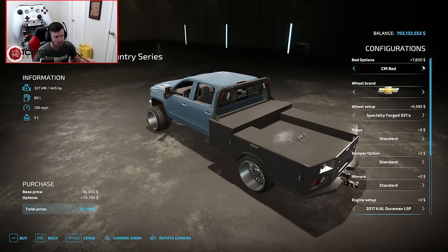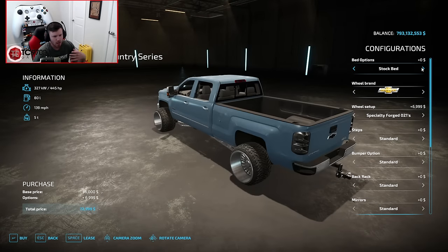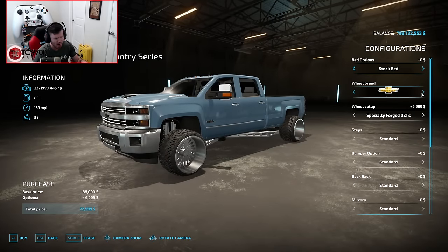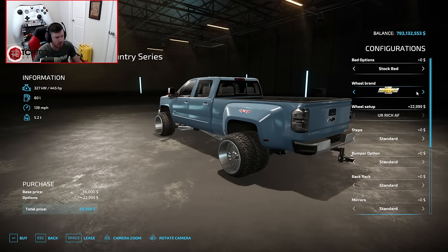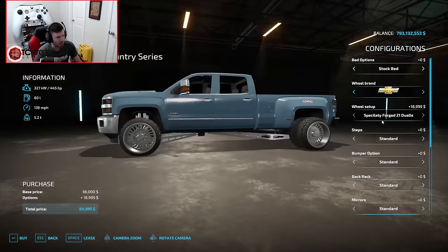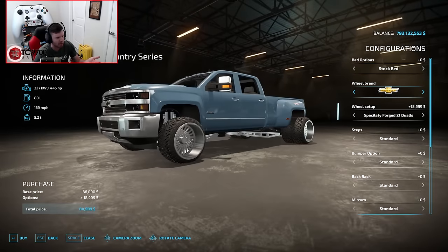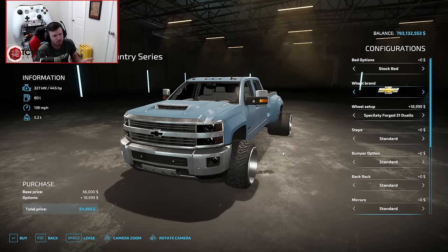If you wanted to go with more of a work bed, you could totally do that, although I don't think that's the move today — I think we'll stick with a standard truck bed. You've got a couple of different wheel brand options. One option converts you over to duals, and the last option actually adds double duals to the front, but it looks a little goofy — more for the memes than anything else, and it doesn't really benefit the truck's performance at all.